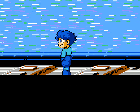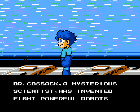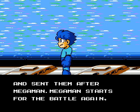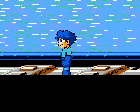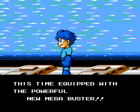But history repeats itself. Dr. Cossack, a mysterious scientist, has invented eight powerful robots and sent them after Mega Man. Mega Man starts for the battle again, this time equipped with the powerful new Mega Buster.